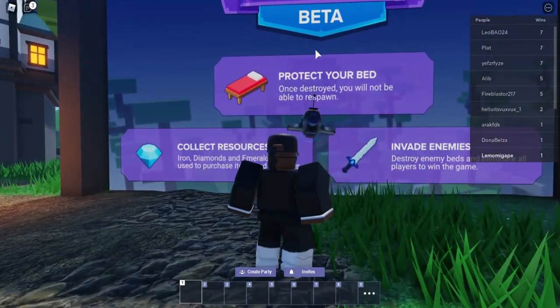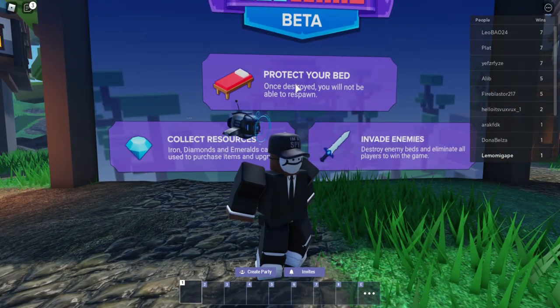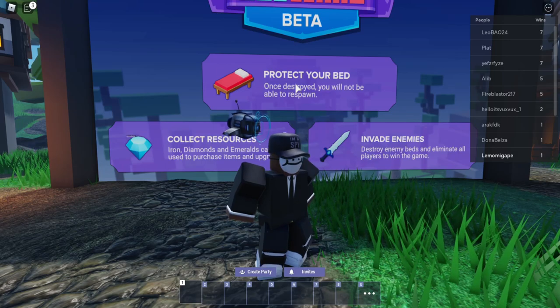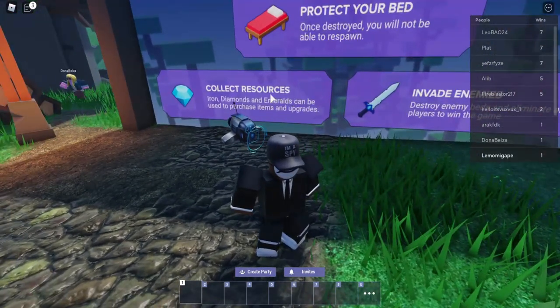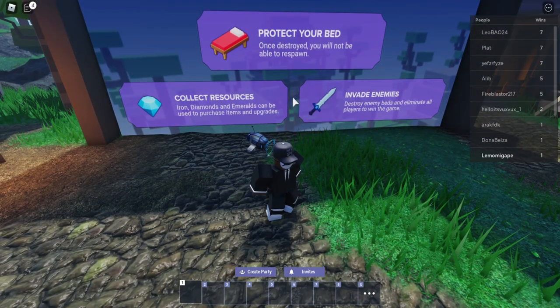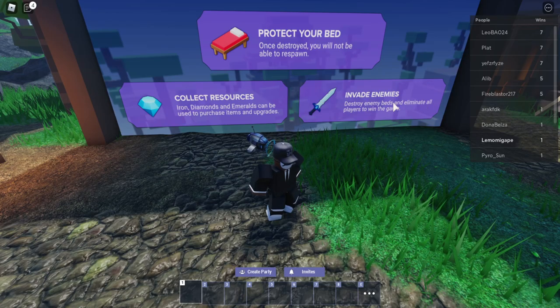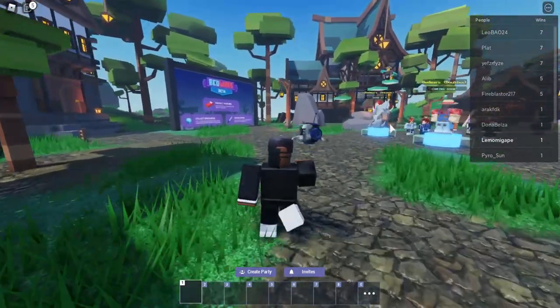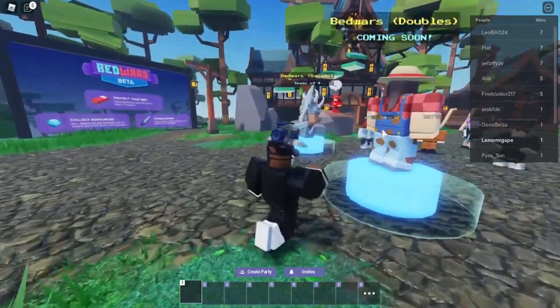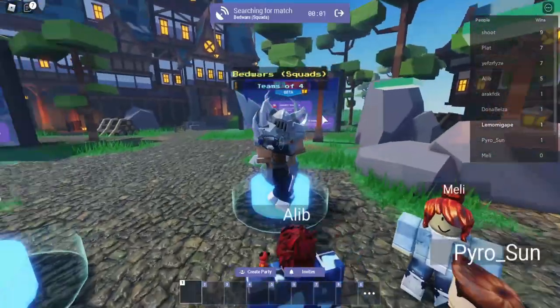The mechanics are basically simple. How you play the game is: protect your bed — once people destroy it you can't respawn again. You can collect iron, diamond, and emeralds to buy gear like swords, pickaxes, and axes. You can also buy blocks to defend your bed, and of course you can destroy other people's beds and eliminate all players to win.